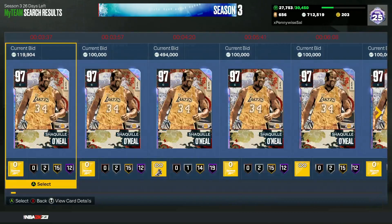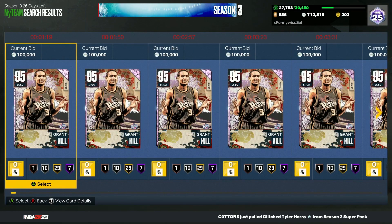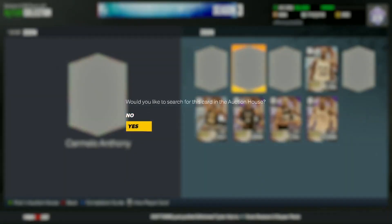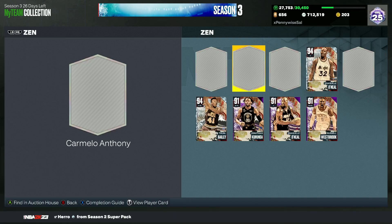Checking out the prices of the Zen cards, Shaq is around 350 to 500,000 MT — he's really been fluctuating. I've seen him as high as 500,000 and as low as 250-300,000 MT. Nobody in this set is going for a crazy amount. Carmelo is around 250 to 300,000 MT — the 100,000 shown was a visual glitch.